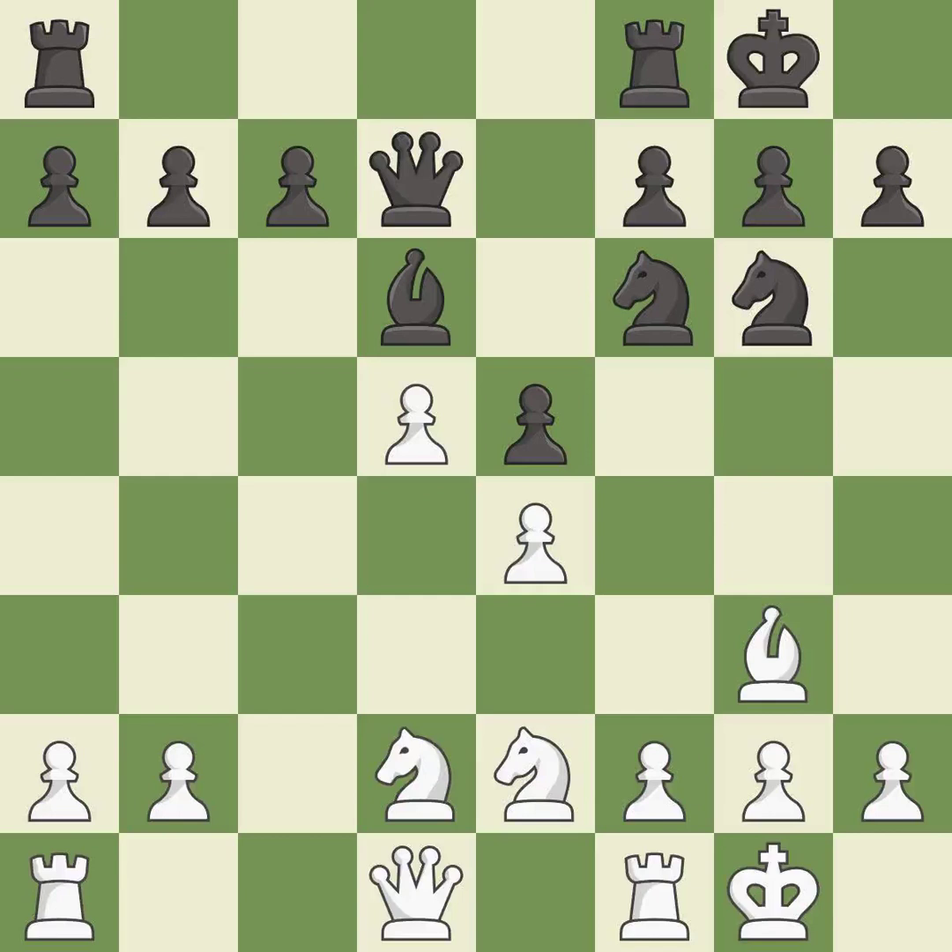Castling gets the king to a safer square, out of the center of the board, while also developing a rook. Castling to the same side of the board as the opponent avoids some of the attacking associated with opposite-side castling — it is excellent. This overlooks an opportunity to develop a rook off its starting square. This allows the opponent to reveal an attack on a knight — it is a mistake.